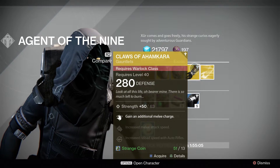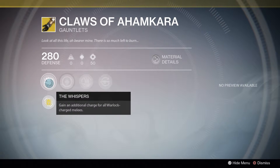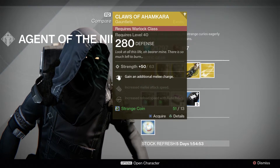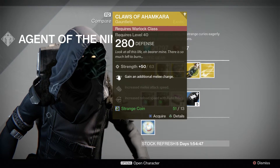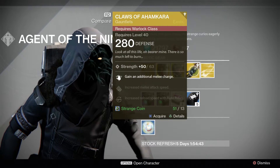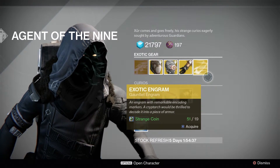Then we have the Claws of Ahamkara. I've never seen too much use for these personally. It gives your warlock an additional melee charge, so for a Sunsinger where you get a shield on melee it might be very helpful — that's really the only scenario where I can see it being worth it.